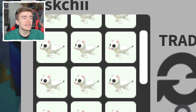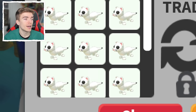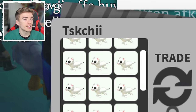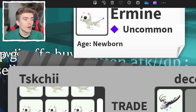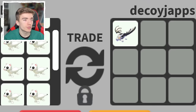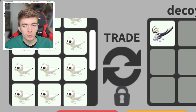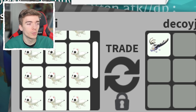This person traded 18 ermines. Honestly, I don't know why anyone would want that many ermines — it's literally an uncommon pet that was really easy to get. And in return, they got a vampire dragon. It's not even like the ermines were full grown or anything — they were just a bunch of newborn ermines. I don't know why you would do this trade. And they accepted this — this was an actual trade, it says you could report it. That is crazy. I wish I would find someone who would do this trade. Let me know in the comments if you want my ermines — I will trade them for your vampire dragons.